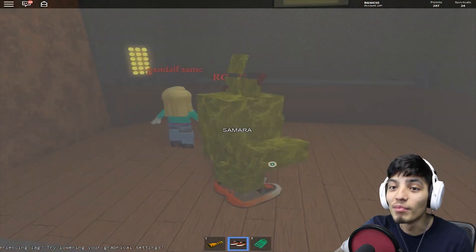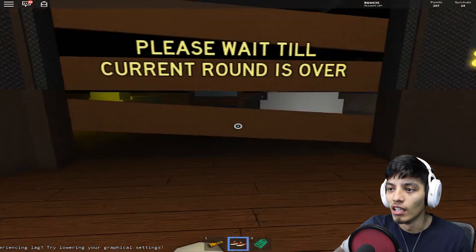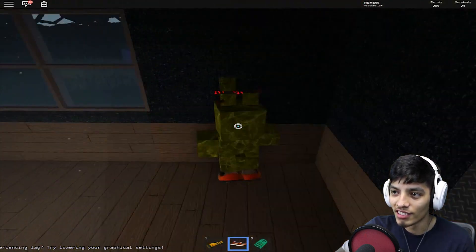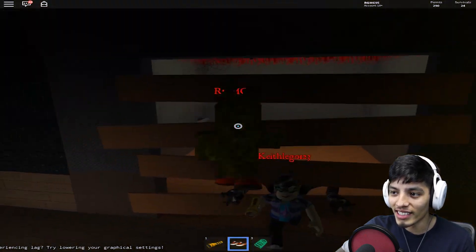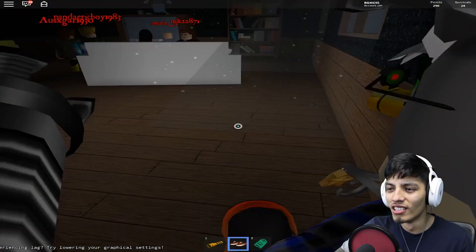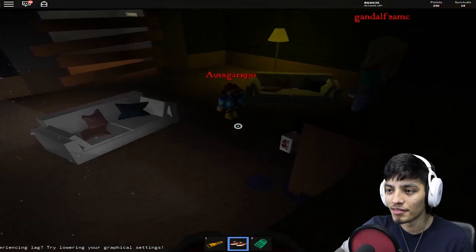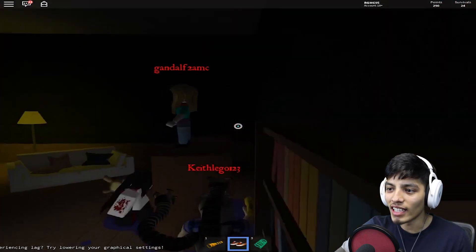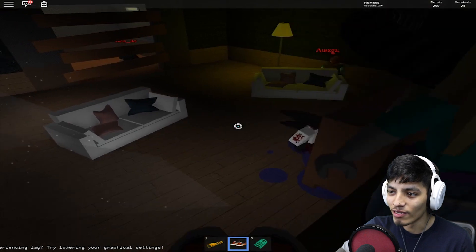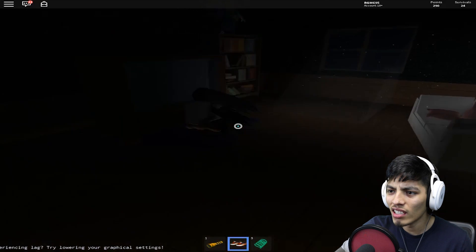Let's go back. Samara — speaking of Samara, she's the spookiest one in here, in my opinion. Wait, why did it say 'please wait until the round is over'? We're locked in here — the new update doesn't let her go back in the elevator. This new update is so cruel. I think Samara's lagging. Let's just stay up here. What's wrong with Samara? We survived!